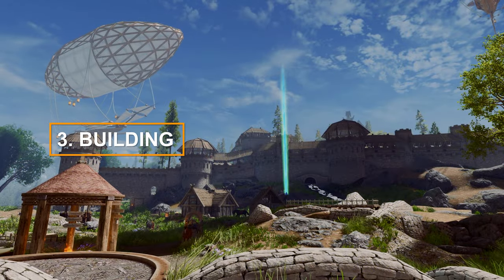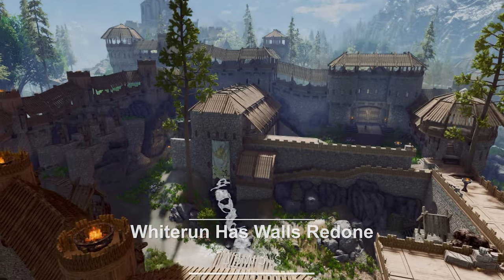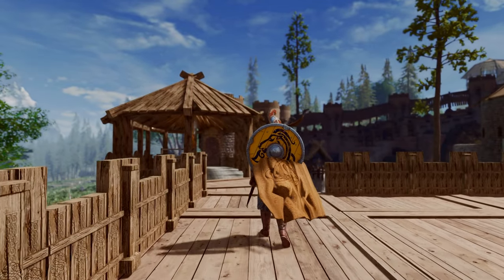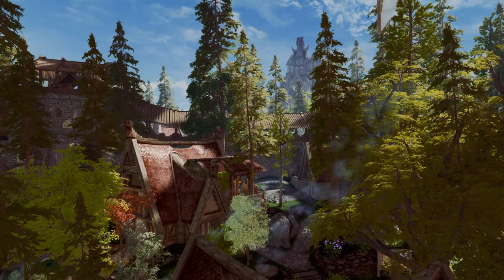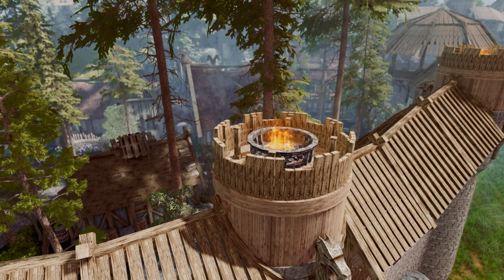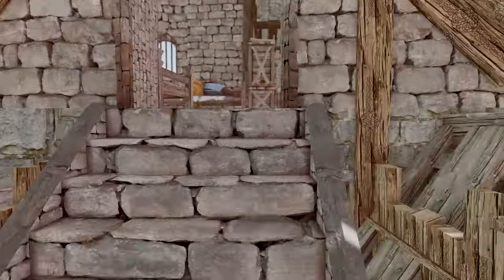Now I'll be introducing mods related to buildings. First up, we have the Whiterun Has Walls Redone mod. This mod is an improved version of the original Whiterun Has Walls mod, featuring more realistic walls of Whiterun, better compatibility, and an upgrade that allows you to walk on the outer walls. Compared to the original mod, this one offers a more realistic wall design — not just simple bricks, but a harmonious combination of wood and brick. It reuses the shape of the walls from the vanilla game and builds on top of it, reducing the need for patches to adjust the wall's position. Navmesh has been added so actors can walk on the wall.